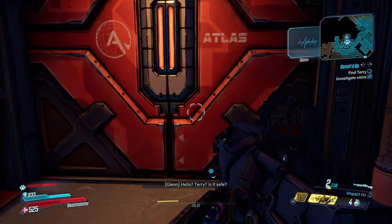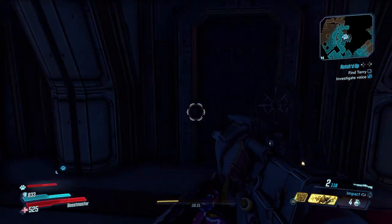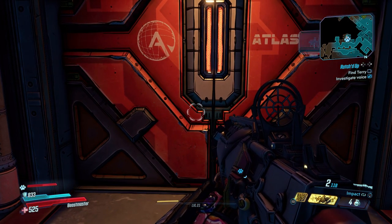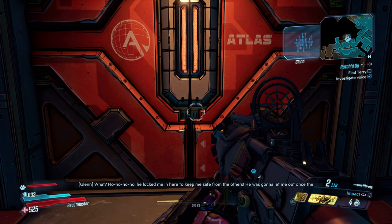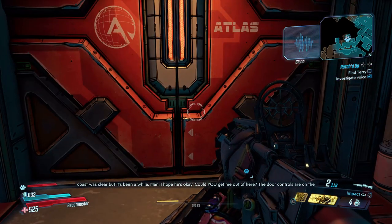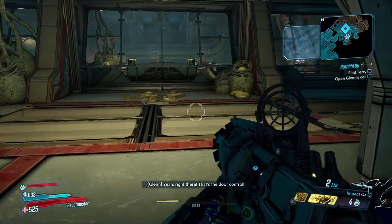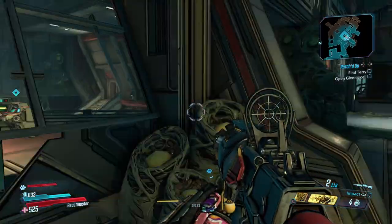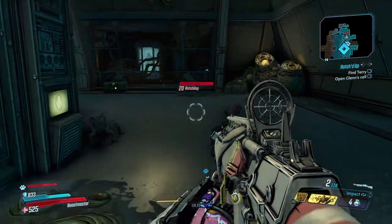Terry? Terry, is that you? Hello? Terry, is it safe? Who are you — where is Terry? What have you done to him? He's supposed to let me out when it's safe. Are you a captive against your will? No, no — he locked me in here to keep me safe from the others. He was gonna let me out once the coast was clear, but it's been a while. I hope he's okay. Could you get me out of here? The door controls are on the other side of that glass. So quick summary: there's a bunch of ratchets to kill and we have to find Terry — lots of dialogue and ratchets.